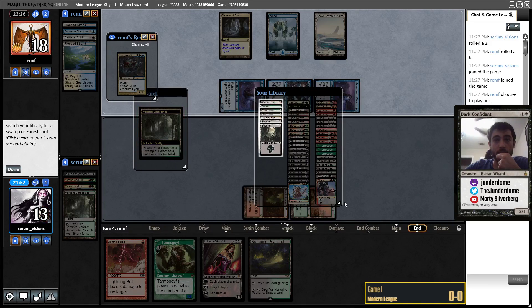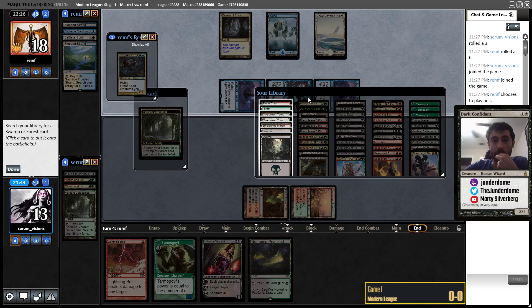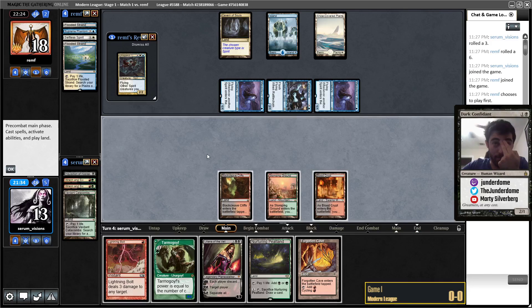Let's get second black for sure and red — we've got two red already. Probably just Blood Crypt; there's not really a reason to have lots of green ever. I can Nurturing Peatland, play Liliana, edict them — but my Bolt isn't good because they can Force Spike it really easily. I guess what I'll do is wait for them to flash in Duskmantle Captain and then Bolt it with the triggers on the stack so they can't counter. I'll play land and say go.